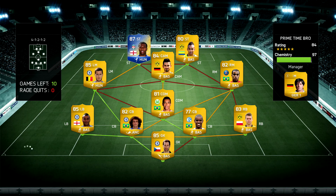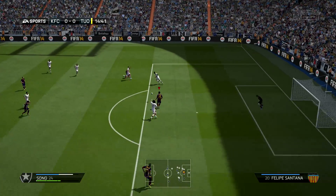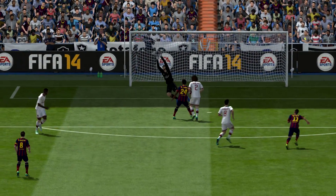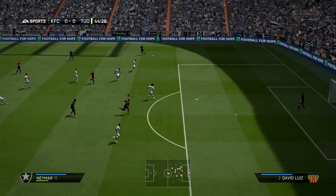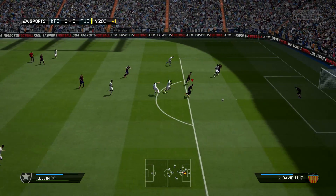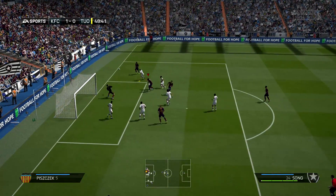We come up against a team with 97 chemistry in the 4-1-2-2 formation, featuring Hazard and Daniel Sturridge from Liverpool. We start off with Makai Steven trying to get a Rabona cross completed straight away, but there's an amazing save from Petr Cech. Just before half time we pick it up with Kelvin, go for a shot that gets blocked, and then from the rebound we chip Petr Cech to make it 1-0, picking up our first chip goal.